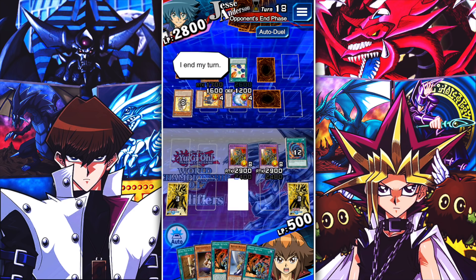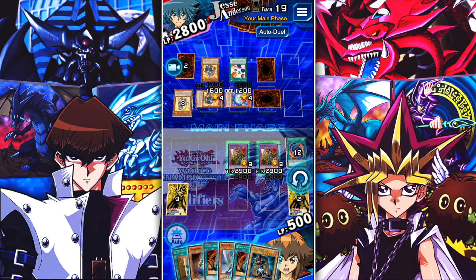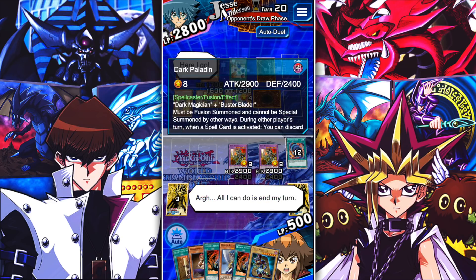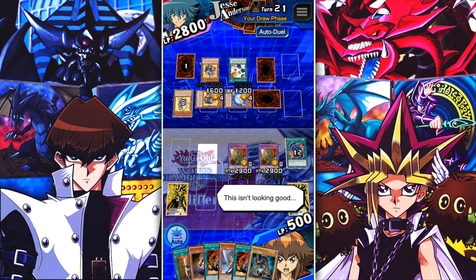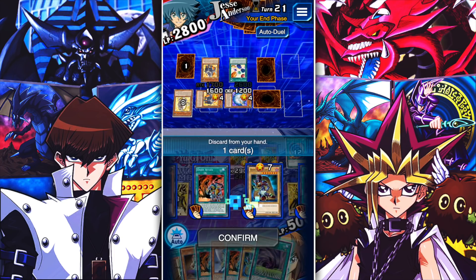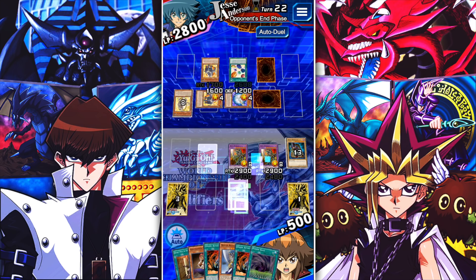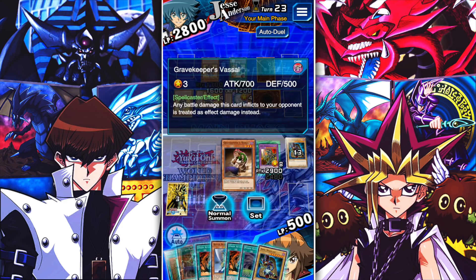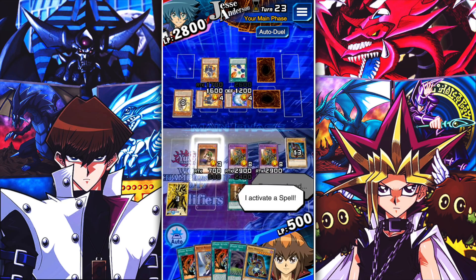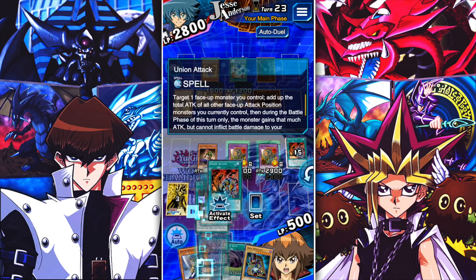I'm gonna stall until the very last turn because the fewer cards you have left in your deck — if you guys are new and didn't know about farming decks — the better. This is going to be his last turn into my last turn. My last turn, last draw, I'm gonna go into the end-game combo: Gravekeeper's Vassal into Secret Pass to allow Gravekeeper's Vassal to go direct, and then Union Attack — because Union Attack allows one monster to gain the collective attack of the other two monsters. You get a bonus for it being Gravekeeper's Vassal.